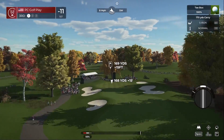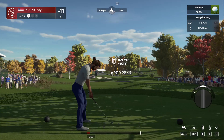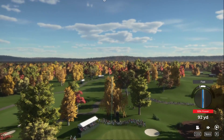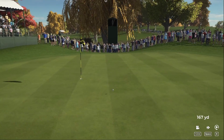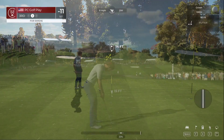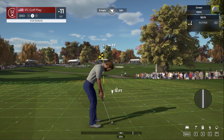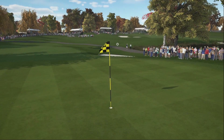Always nice to hold one for a birdie — currently 11 under par for the event. Coming off the birdie, they'll be proud of themselves. Another decent shot — not a bad approach. Grab the putter from the caddy — dancing for birdie at the last. Get that to turn right into the hole.